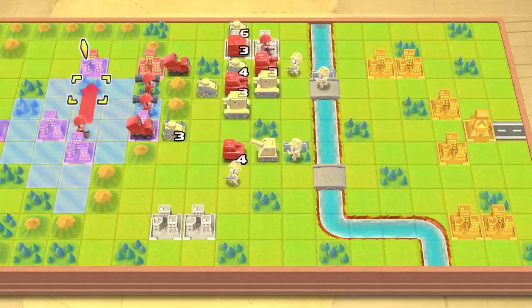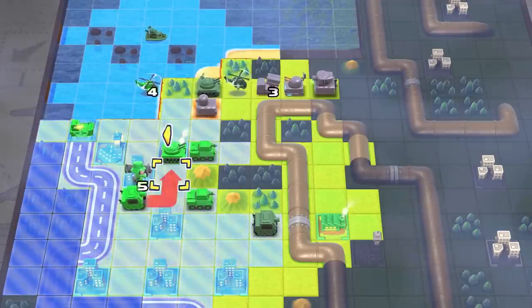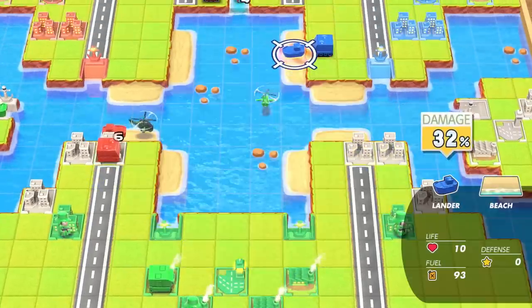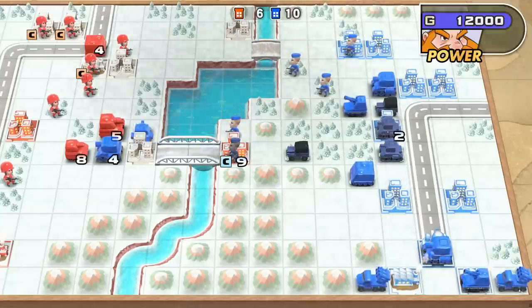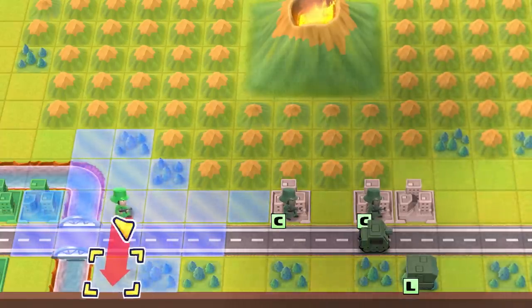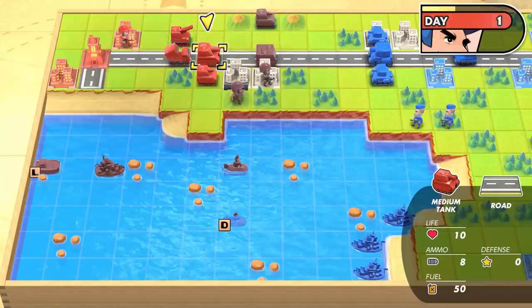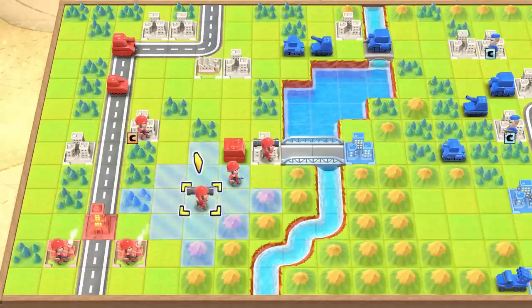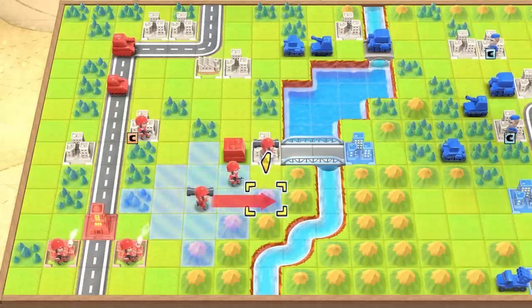Maps are grid-based, and units can only move a certain number of spaces per turn. Depending on their type, some units can cover more distance, and others have advantages on different terrain. For example, soldiers can only move so far because they're on foot, but vehicles can cover a lot more ground. When it comes to crossing a forest or mountain range, your soldiers are better suited for the trek.